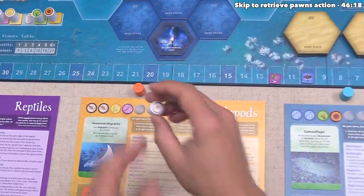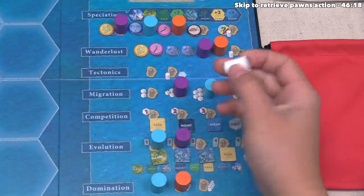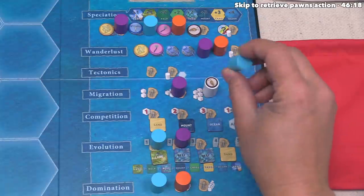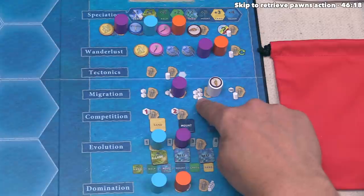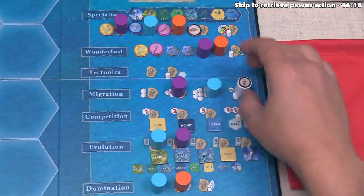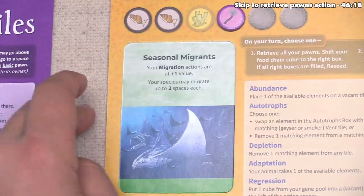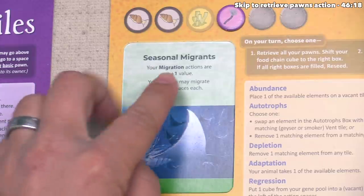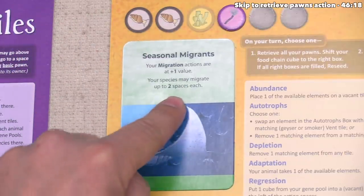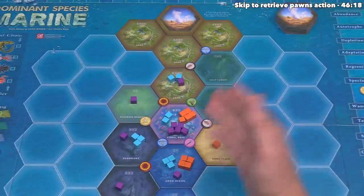Our turn is done, so now the orange player can go — they are going to use their special pawn to migrate. Since this is a special pawn, they could kick out one of the basic pawns on that spot and give it back to the opponent. Instead, they'll go here to the special migration spot, which lets them move up to all of their species cubes on the board. The orange cephalopods are seasonal migrants, meaning their species can migrate up to two spaces each instead of the normal one. Currently they have 12 cubes on the board and can move every single one of them.